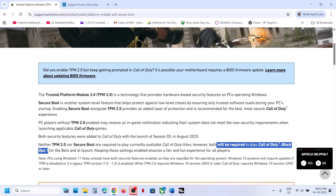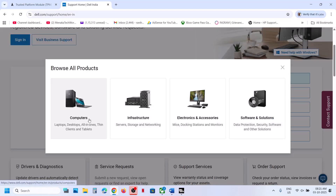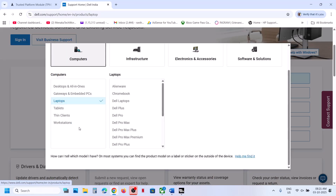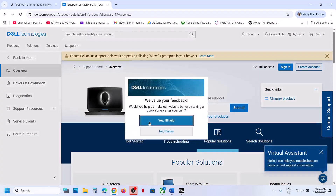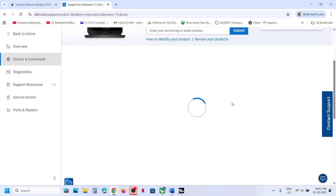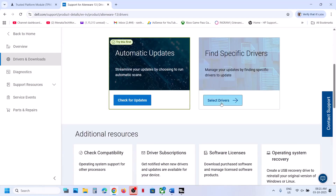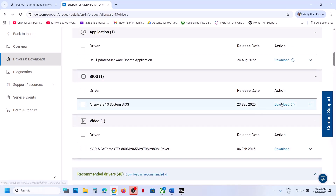First of all, to fix this, update your system BIOS. Go to your system manufacturer's website and select your model number — this is just an example, make sure you go to your own manufacturer's website. Once you select your computer, go to Drivers and Downloads, then find the BIOS update. Click on 'Select Drivers' and check for a BIOS update, then download and run the file.